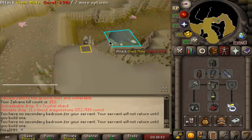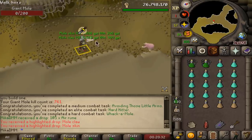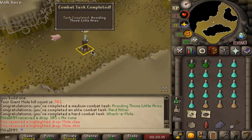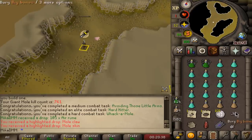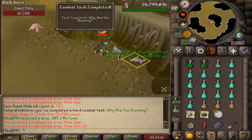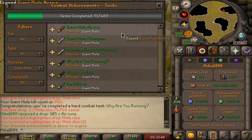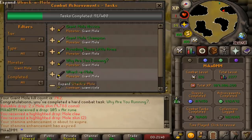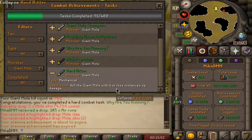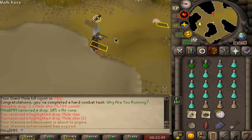Now I'm procrastinating Grotesque Guardians even more, so we're going to do some Giant Mole tasks. That completes three tasks already - a lot more than I thought when I first looked at it. And there was another one. That has to be bugged - I didn't actually kill it in four hits. Oh, four or less instances of damage - that's okay. The 'Why Are You Running' task is to kill it without her burrowing more than two times. We've completed all of the Giant Mole tasks in basically two kills.